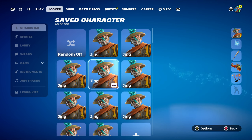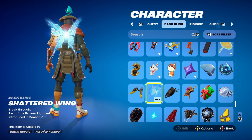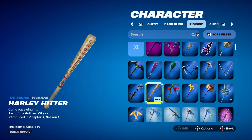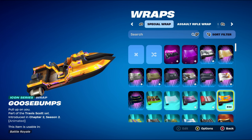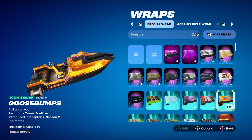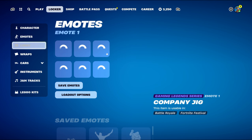For combo number 4, I thought I'd go for a blue back bling — it's a blue set of wings called Shattered Wing, part of the Broken Light set, introduced in Chapter 1 Season 8. It works very nicely for the light blue design. The pickaxe is the Harley Hitter, part of the Gotham City set, introduced in Chapter 2 Season 1. This is Harley Quinn's pickaxe and also a DC Series pickaxe, mainly used for the brown design. The weapon wrap is Goosebumps, part of the Travis Scott set — it's an Icon Series wrap introduced in Chapter 2 Season 2. I'm using it for the orange and blue design. This wrap hasn't come back since Chapter 2 Season 2, so if you don't have it, use any other orange or blue themed weapon wrap.